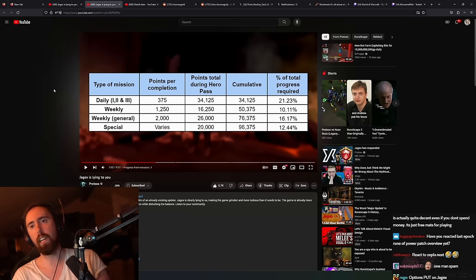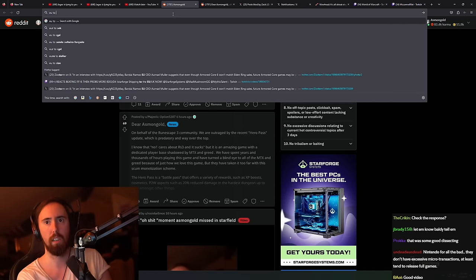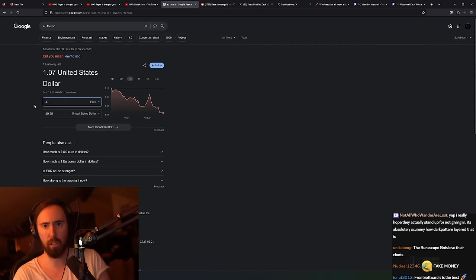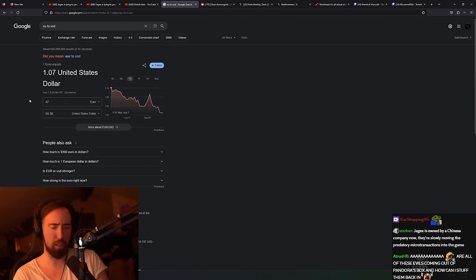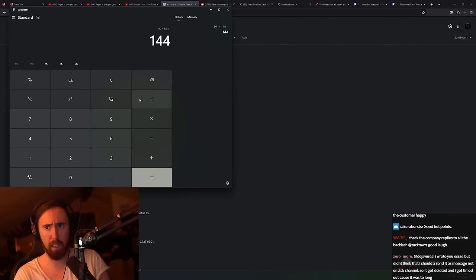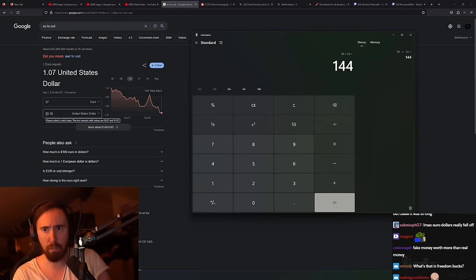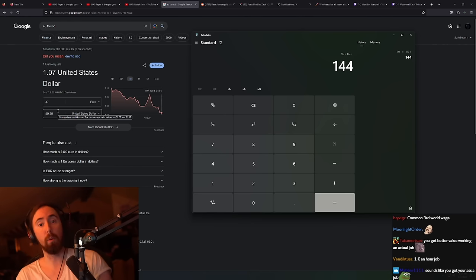Let's do a quick conversion: 47 euros is roughly 50 US dollars. The most conservative estimate is about 1.6 hours per day over 90 days, which equals 144 hours. So you'd have to spend 144 hours of gameplay in order to save 151 dollars.